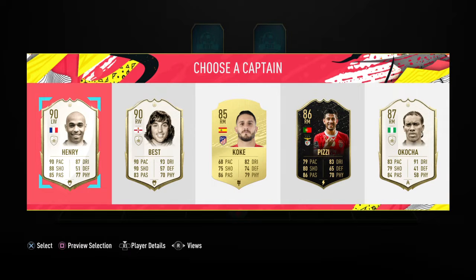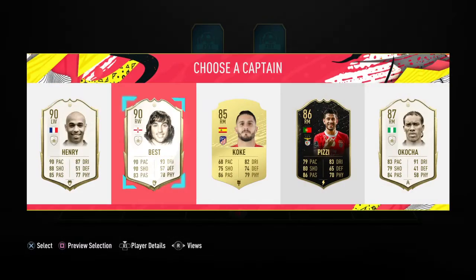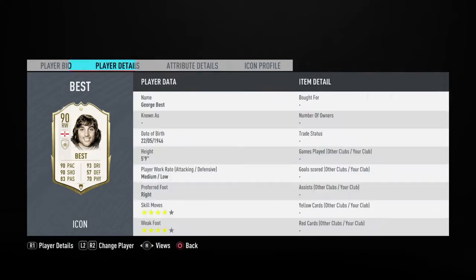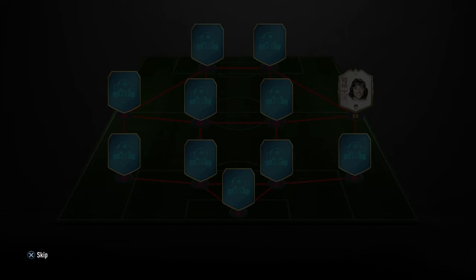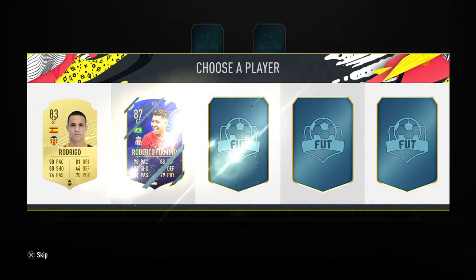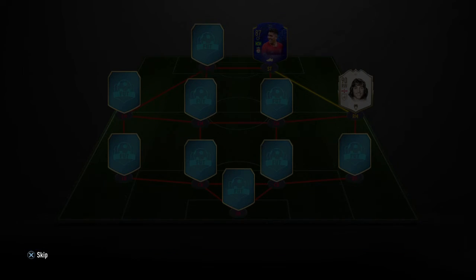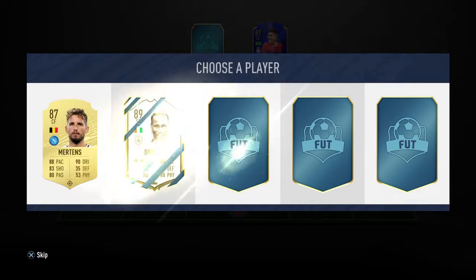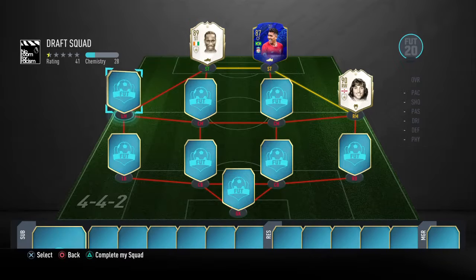We're going to take big bad boy Theiry Henry - or should I take best? Medium medium medium low. I'm going to take George Best against my better judgment. Basically we're going for a full icon squad. We'll take Bobby - look at that, Drogba 89, that's prime Drogba. Left wing position there.